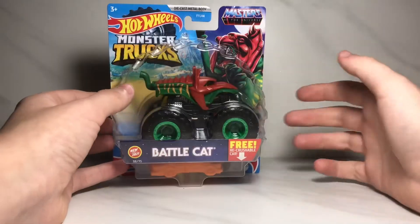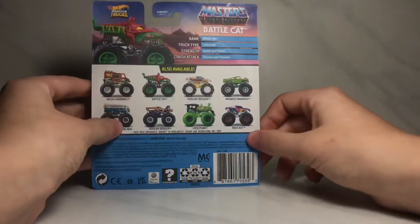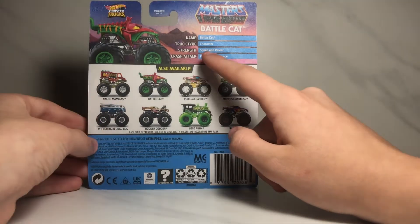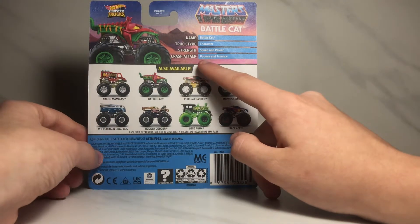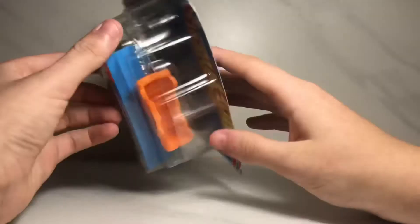Now we're gonna take a look at the Battle Cat — we are actually gonna open this one up. Here's the front of the box showing the truck. On the back of the box the stats are: the name is Battle Cat, the truck type is Character, the strength is Speed and Power, the crash tech is Pounce and Trounce. Here are the other trucks in the set, and without further ado let's open it up.